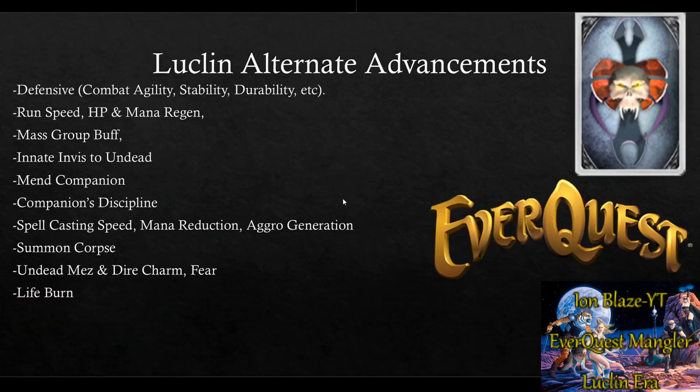Let's talk about alternate advancements in the Lukeland expansion. There are defensive AAs that boost your ability to take or avoid a hit, run speed AAs where three ranks is equivalent to JBoots, and HP regen and mana regen AAs — you definitely want HP regen rank 1 to counteract the loss from the lich line. There's also a mass group buff, though for necros that's really only useful for Dead Man Floating.